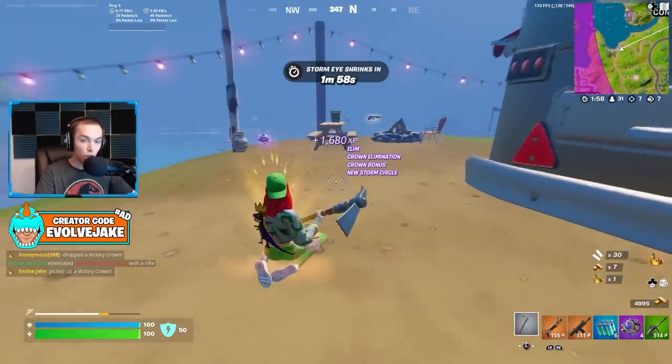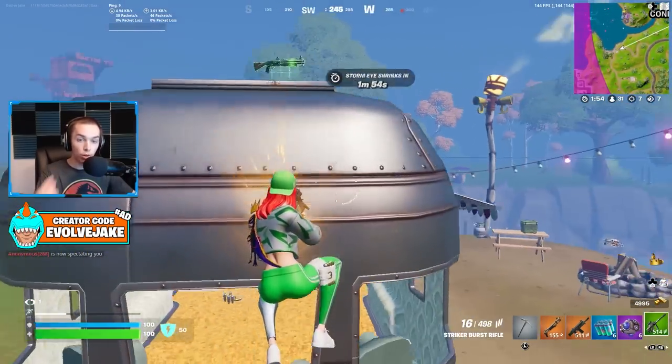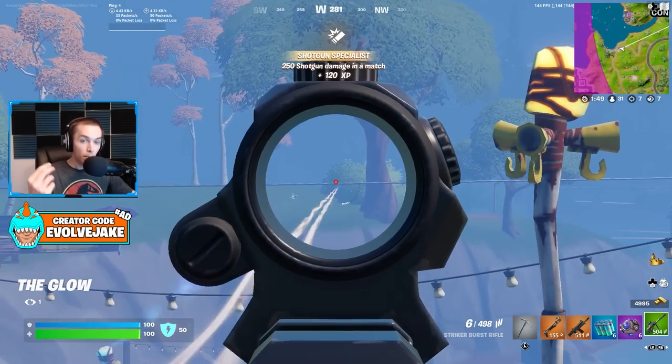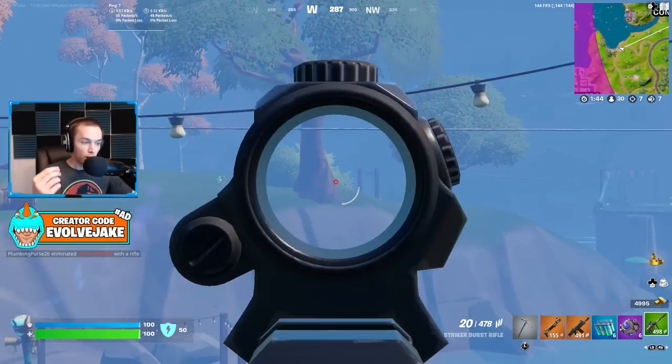This weapon also has really low bloom with a tight reticle and basically no recoil — it hits hard and has a decent fire rate. It's one of the better weapons in the game right now and nobody is using it. For close range in Zero Build, replacing an SMG, it gets the job done. For Build mode, it's not as good at spraying and pressuring walls, so it won't outright replace the combat SMG there.